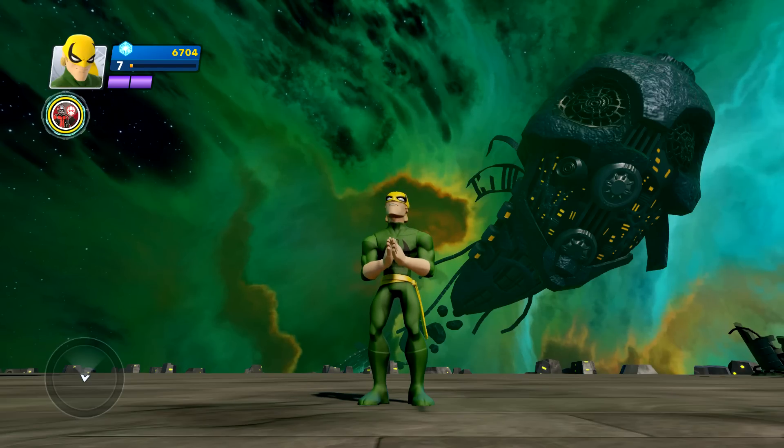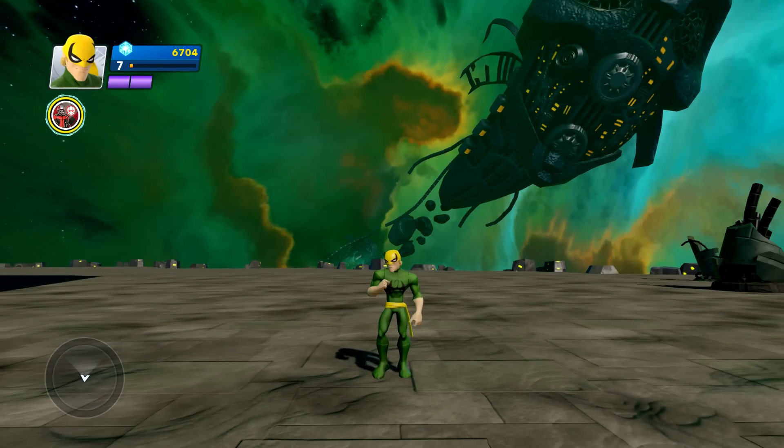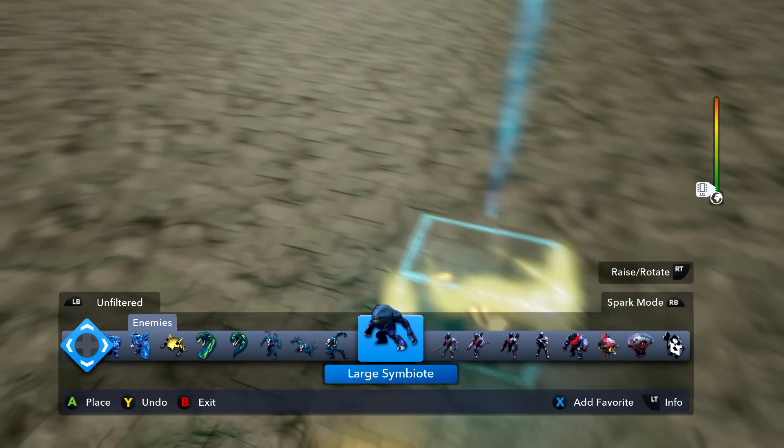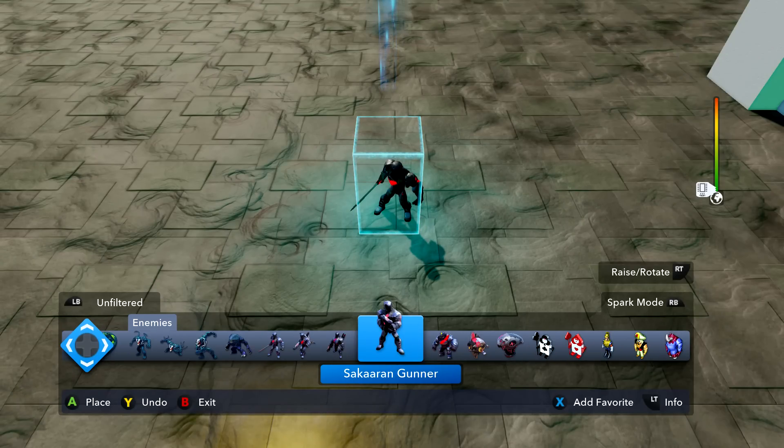What's happening everybody, JShockBlast here and we got the best character in the game, Iron Fist. He's about to team up with Ant-Man — you can see Ant-Man is waiting over there in the background. Just need some enemies to fight and I'm just going to give some small easy ones.